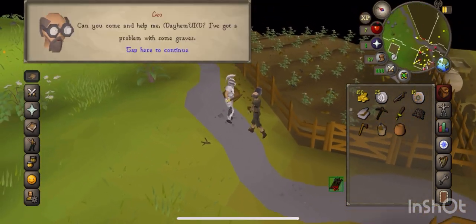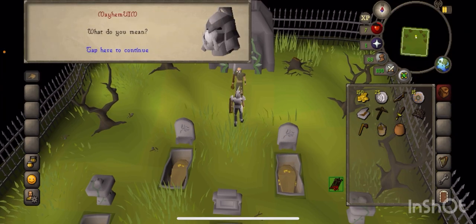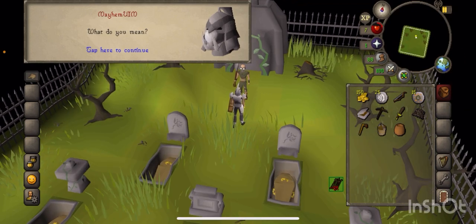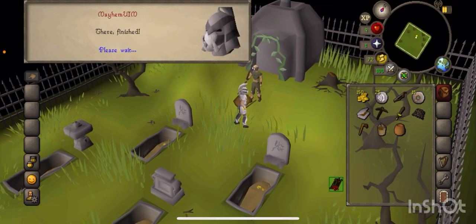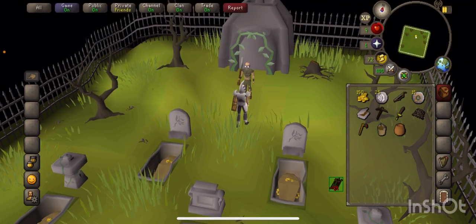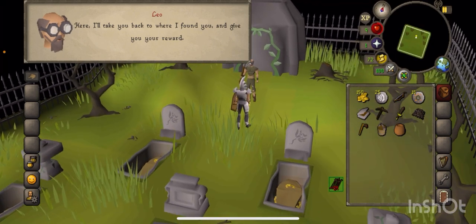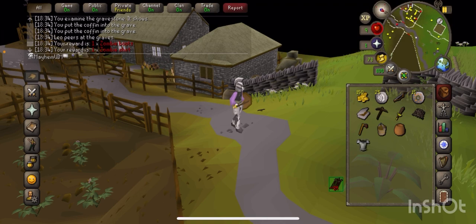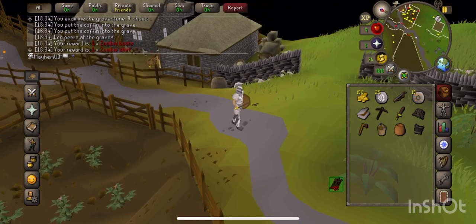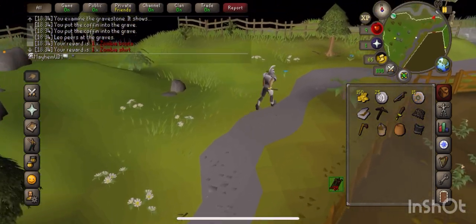Oh hello - someone needs help with some graves, so I'm going to do that and I'll be back once I've got some tea and potentially whatever this reward is. Fingers crossed that's correct. What did we get? Zombie boots and zombie shirt. I'm going to keep it on me for now but it's probably not going to be one of my 28 items that sits in my inventory.